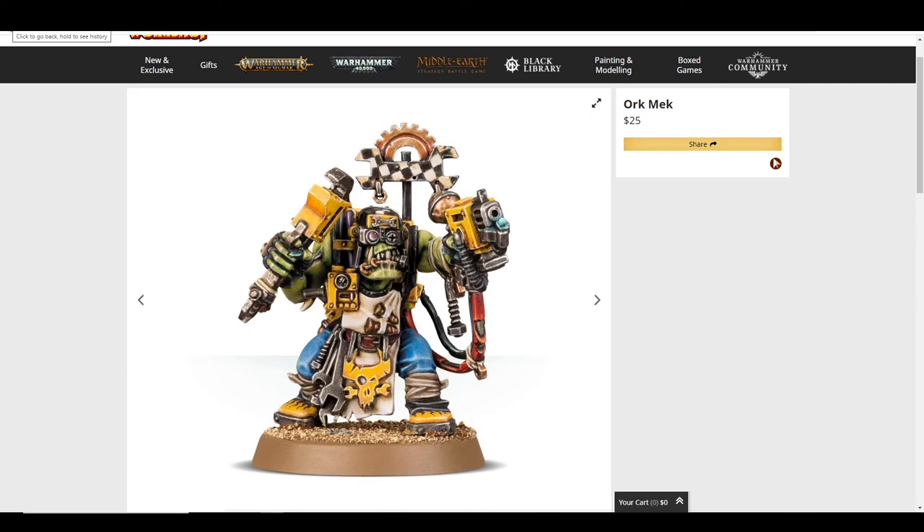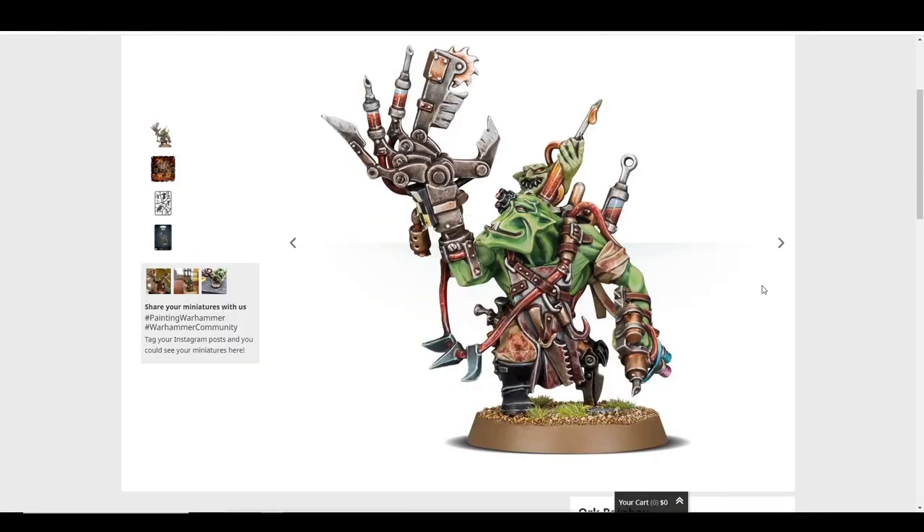The Painboy is also one of my favorites. He's so creepy and weird — his surgical power claw has syringes, blades, and scalpels. He's got a weird robot eye, a creepy smile, tubes of weird stuff. What I love about Orks is that everything they have is like an evil genius version of something. Even his peg leg is a pair of scissors. He's great and I try to bring him whenever I can. I love this little Grot just trying to inject you.